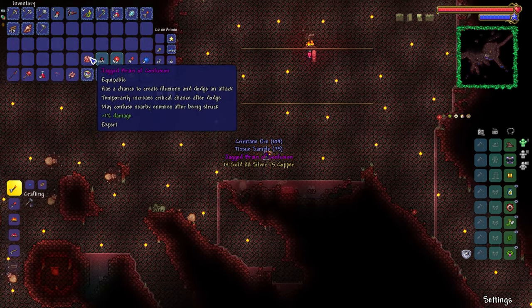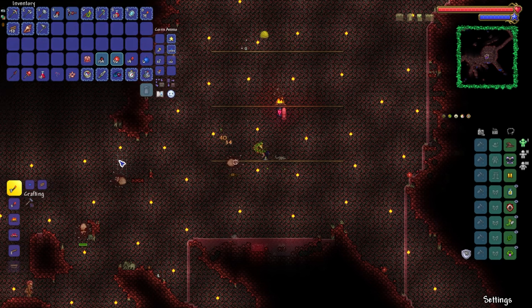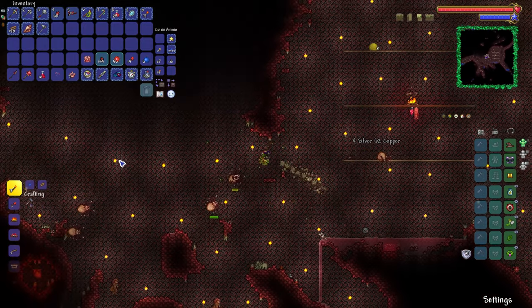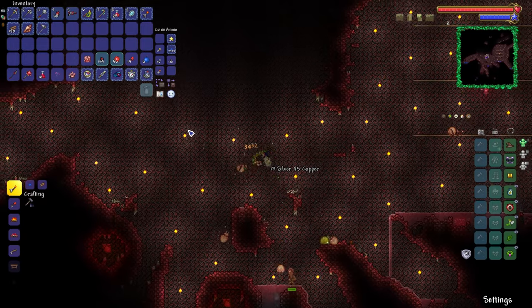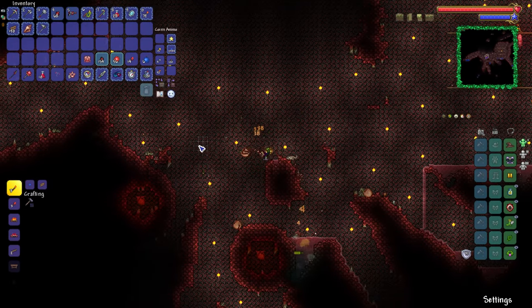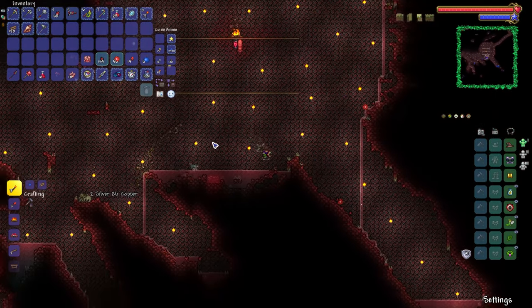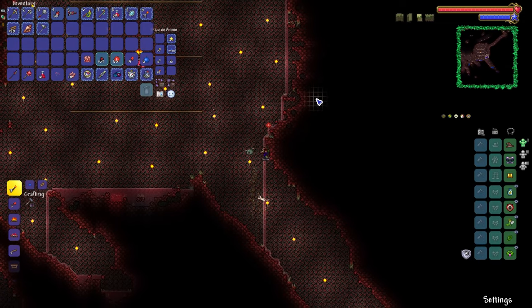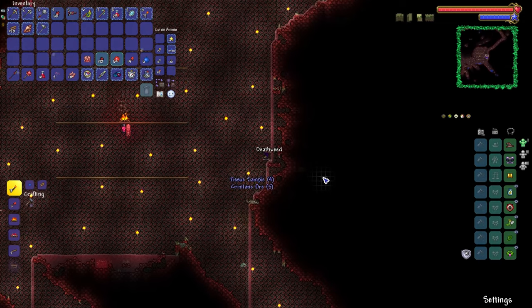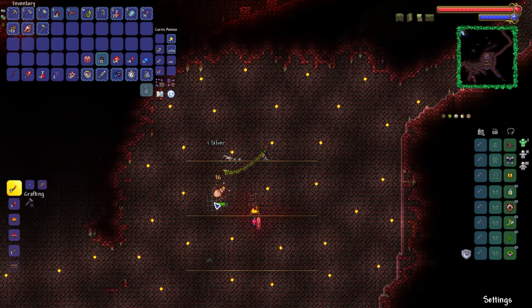Let's open this up — there is the Brain of Confusion. We now have a chance of dodging attacks. For this particular playthrough where surviving is absolutely crucial, that's actually really, really good. 56 tissue samples, wait — there's a couple more dotted around here. Maybe we grab a couple from there. 64 — one full Minecraft stack. Love to see it.